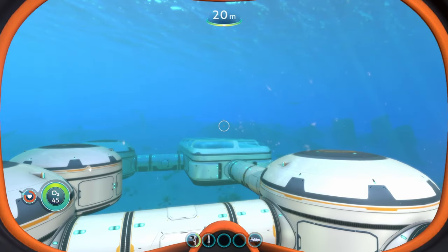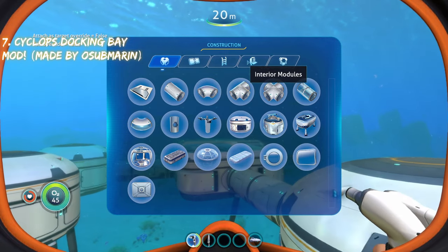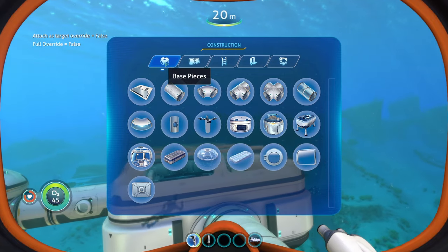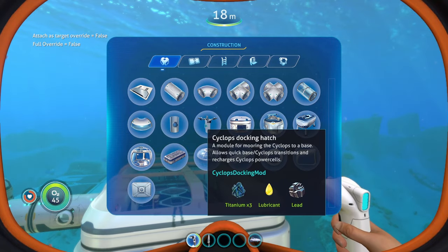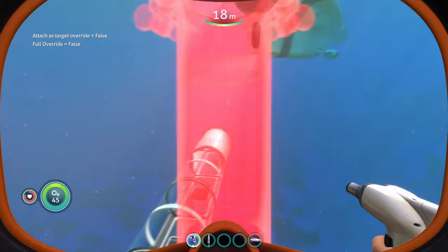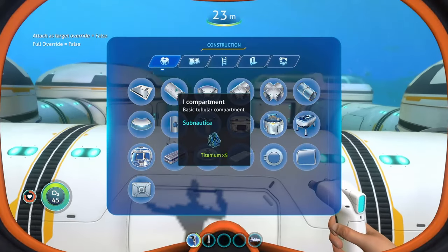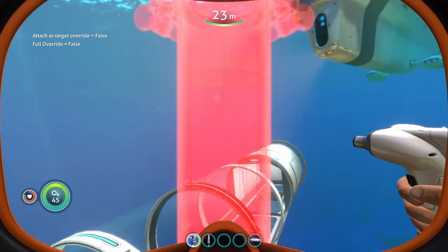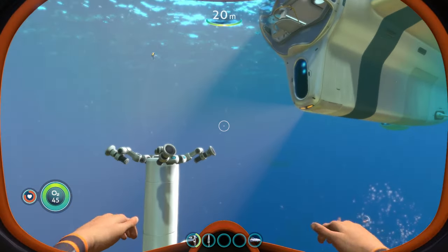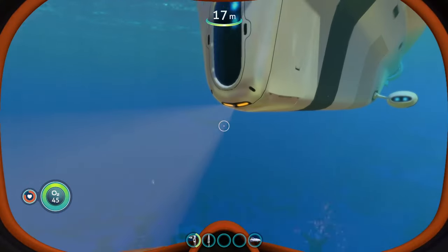Coming in at number seven is the Cyclops Docking Bay mod. It adds an entirely new exterior buildable to your base. If we head to the base pieces section we can see the Cyclops Docking Hatch — a module for mooring the Cyclops to a base, allowing quick base-Cyclops transitions. You can attach it to the corridor or eye compartments. Once placed, all you have to do is take your Cyclops and drive it over, putting the front hatch over the tube and it'll automatically dock.